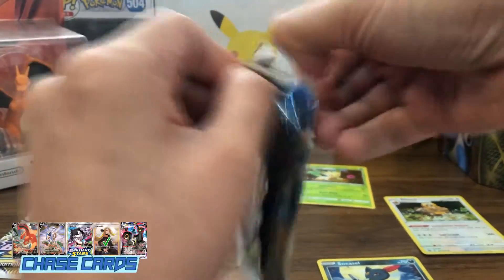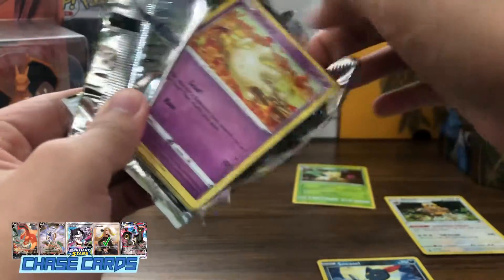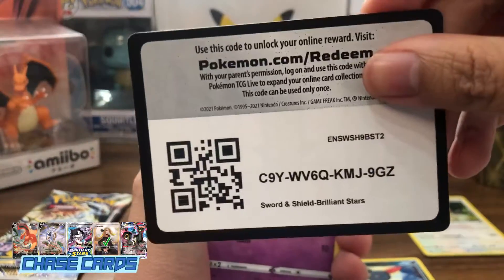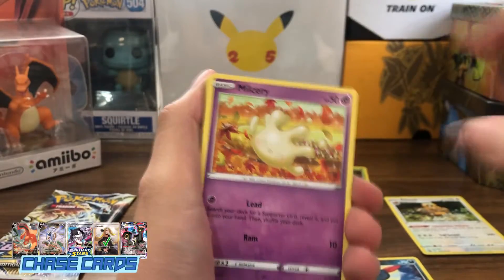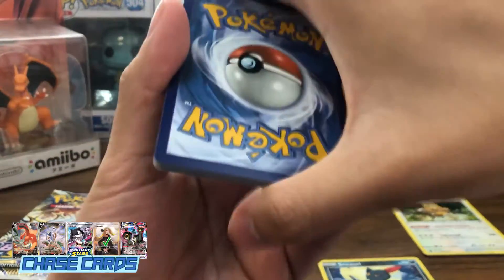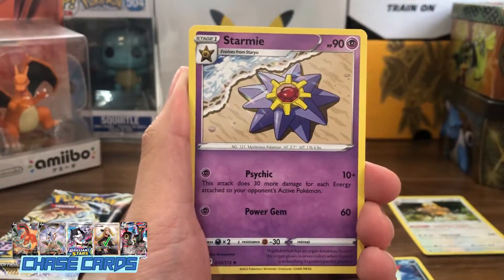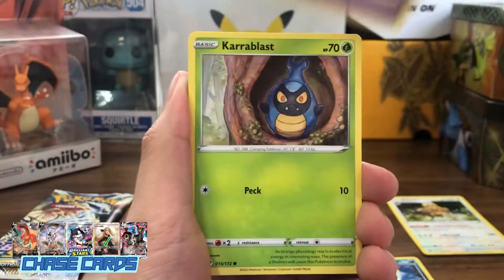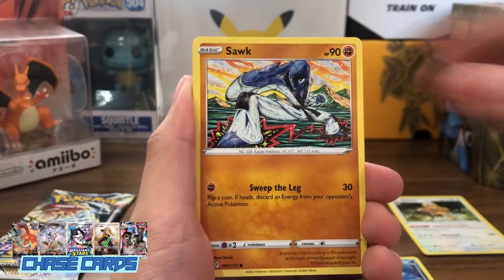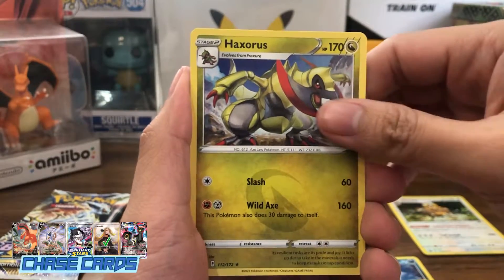Let's see what we have here. I'm not really sure about the hits here so far, so good on my end. Hopefully, it does continue on the blister. Let's start it off with a Leaf Energy. Freshwater Scent. Starmie. Weavile. Milkman. Carablast. Clefairy. Cherubi. Sock. Our reverse is a Cleansing Gloves, and our rare is a regular rare Hexorus.